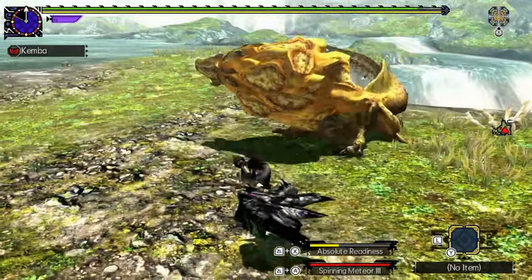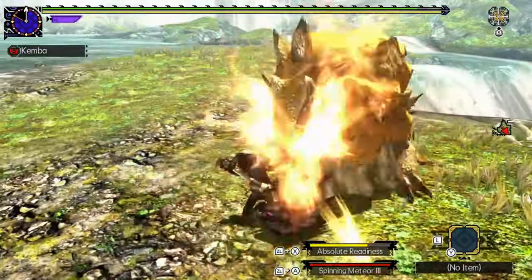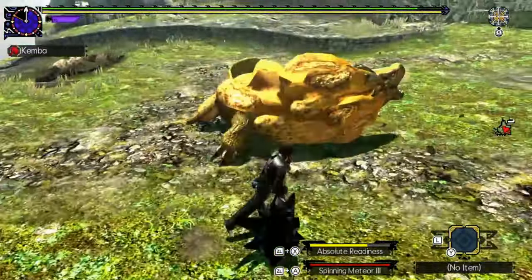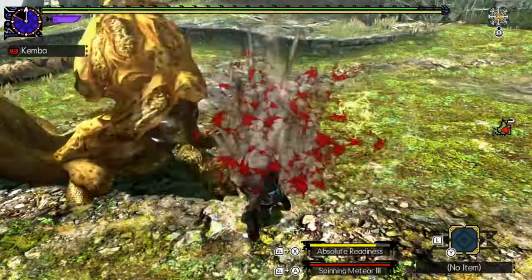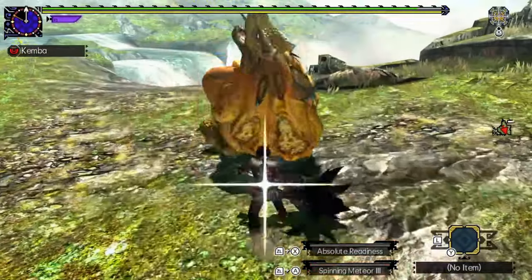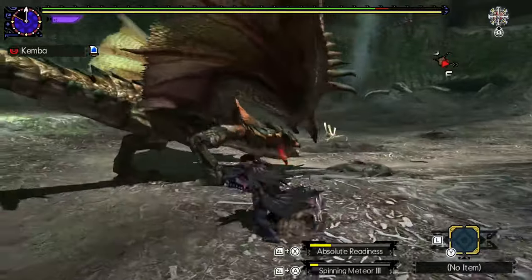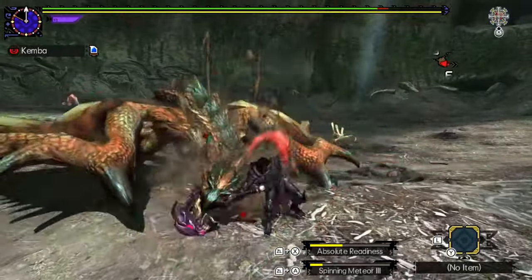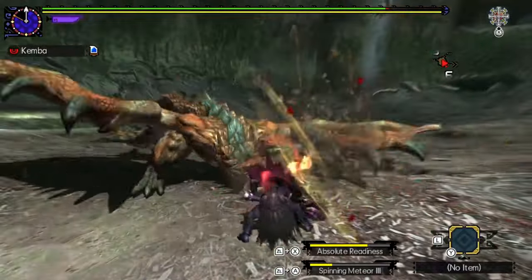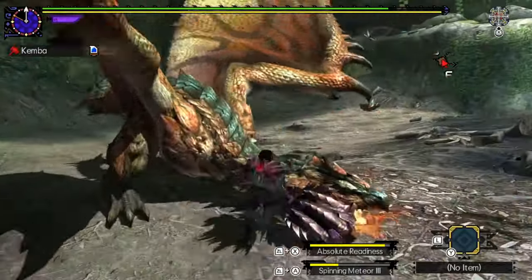Stagger control will limit the monster's movement and open new windows for your attacks. Test for yourself and find ways to use staggers to your advantage. On matchups where the stagger threshold is higher, you can create stagger loops. Whenever you use the strong pound to cause a stagger, the golf swing will bring you right below the next damage target. Use another strong pound and keep the cycle going.